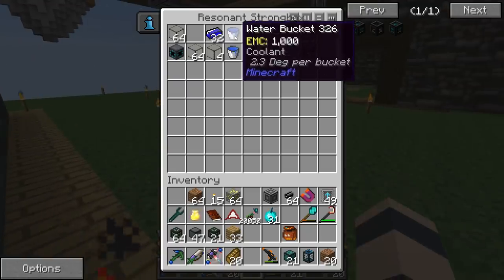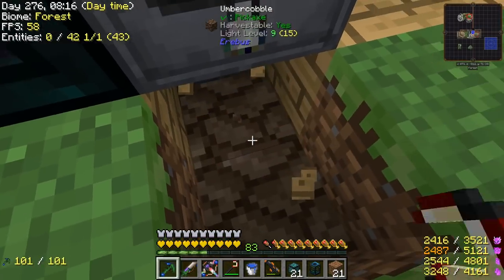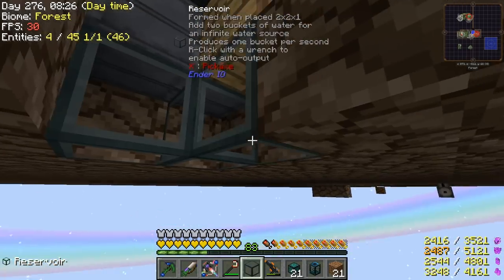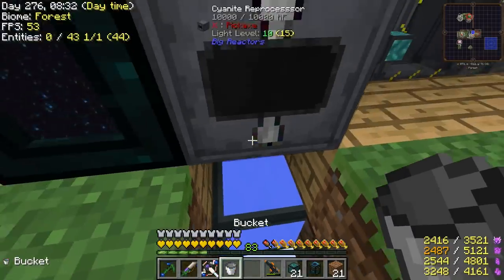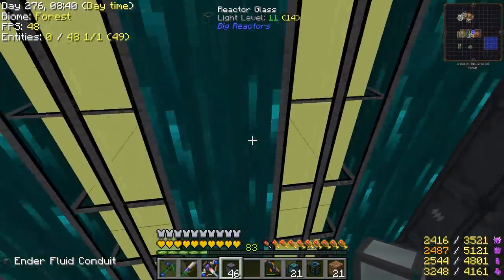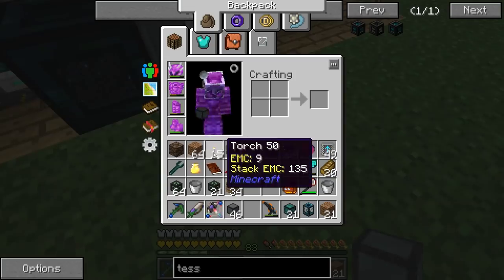I brought some water buckets and a reservoir. We'll put that underneath — fill it up with two buckets so it's infinite. Now we need a fluid cable that will extract and go down, turn that to insert. We're just about done with setting this up, just need to hook it up to the ME system still.